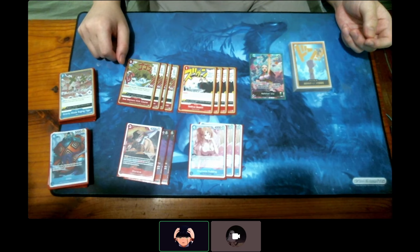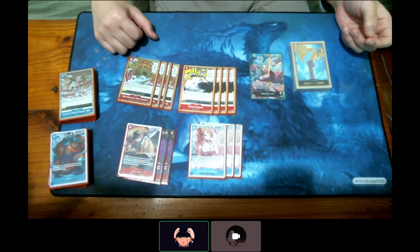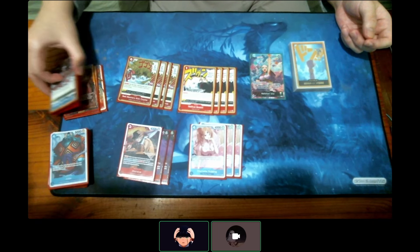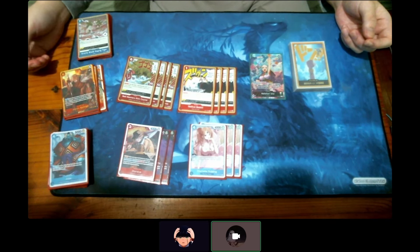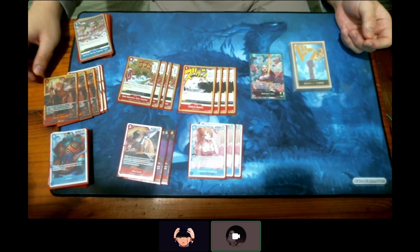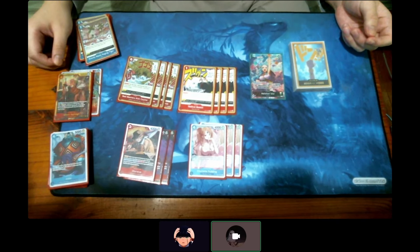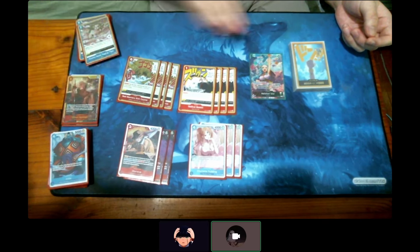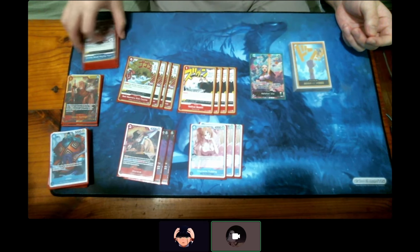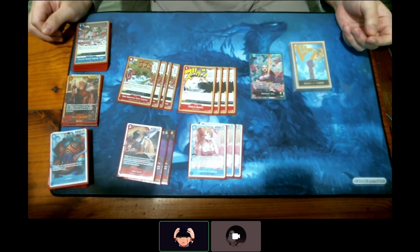For the Lucci matchup you mentioned — that's your worst matchup — what would you be looking for? Probably Rayleigh, because that's the highest cost I have besides Shanks. But I feel like it's a bad matchup because they can just remove Shanks with no problem. This deck relies on board as well — you need a big board to stick.